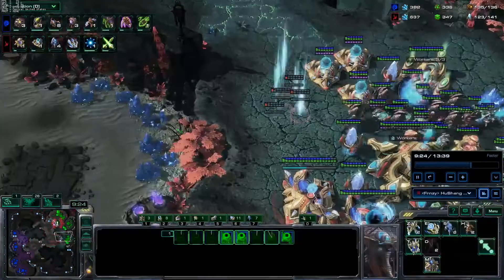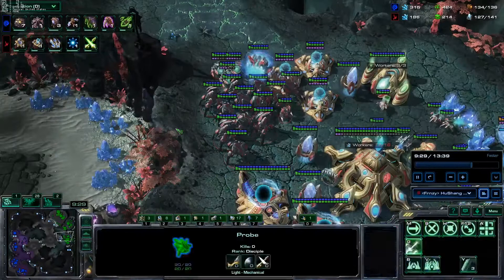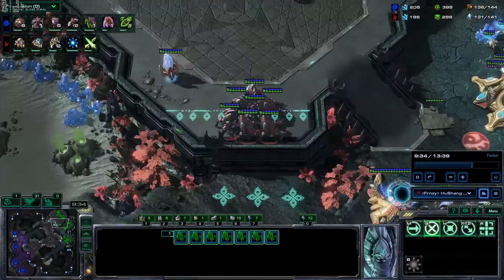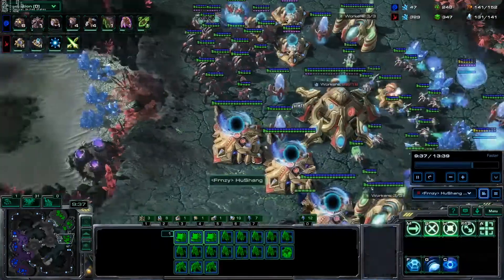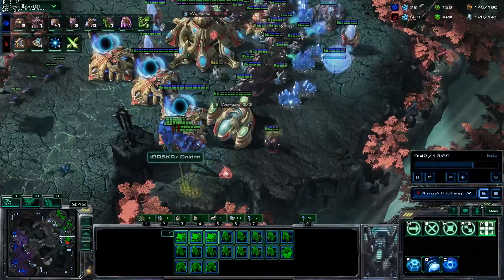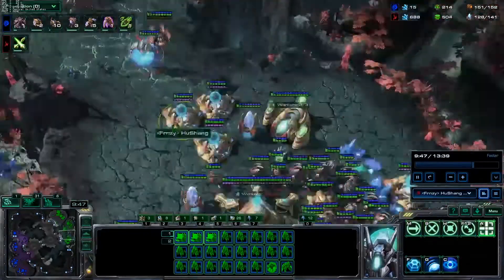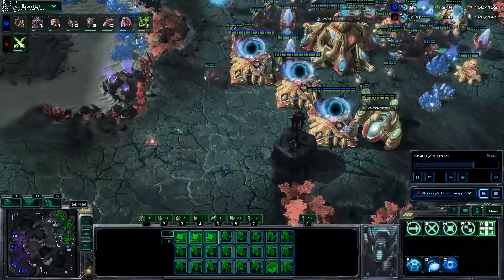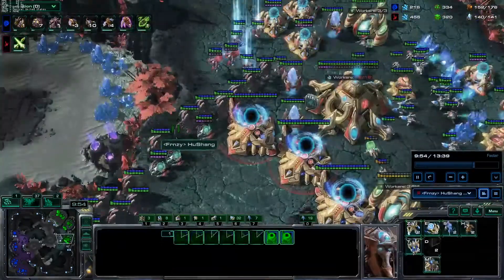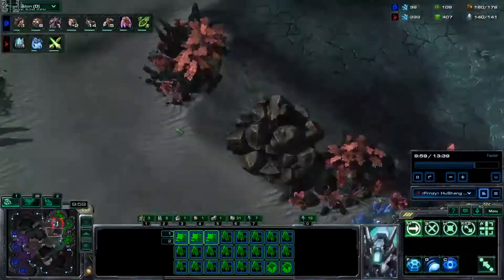Now I feel pretty safe against the mutalisks, so my plan is to get a warp prism and start putting on pressure — mostly to force Zerg to make units that aren't mutalisks. If you just sit back with stalkers and let them keep making mutalisks, they'll eventually have too many. If you want to sit back defensively you'd rather be playing something like double stargate phoenix. Since I'm playing stalker-style I've got to attack — and I want to attack anyway.